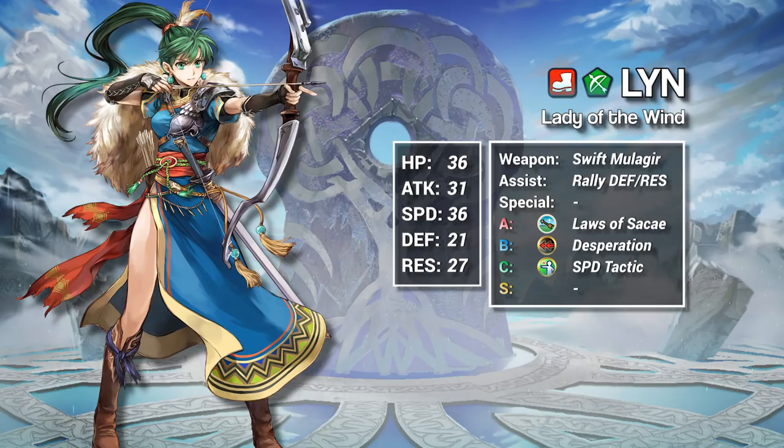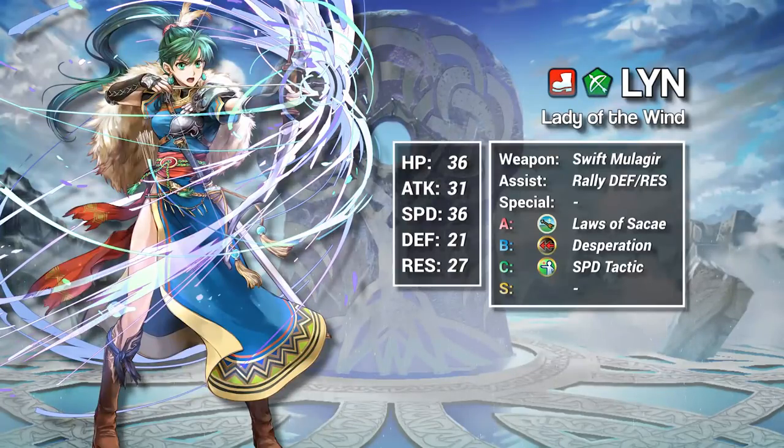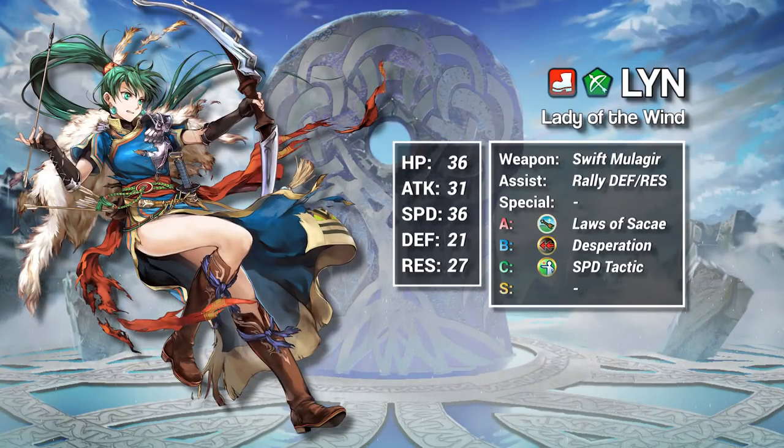Lynne's personal weapon is the Swift Mula Gear, a 14 might bow with +3 res. Like all bows, it deals effective damage vs flying units. Additionally, in combat, if there are more allies within 2 spaces of Lynne than enemies — not including Lynne or her opponent — Lynne gains 5 attack and speed. Swift Mula Gear is really good. If you can activate the effect, which I think most players can, it effectively has 19 damage, 5 speed, and 3 res. It's hard to argue with those kinds of bonuses.